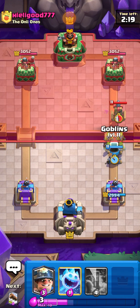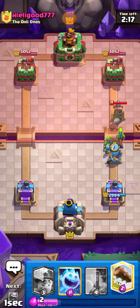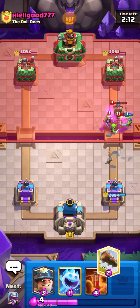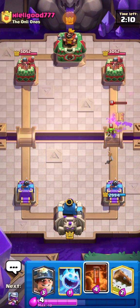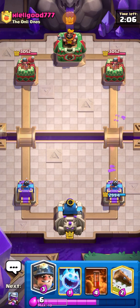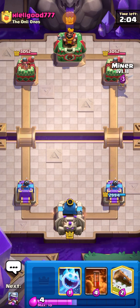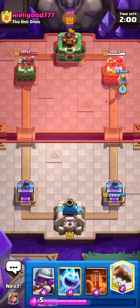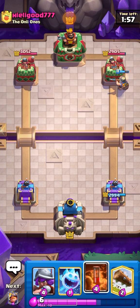Got so much value — going Dart Goblins here, hopefully killing that soon. He also goes in for Goblins — even better. We're definitely up quite a few Elixir. He doesn't have Goblins so going straight in with a Miner — that's how we do it. Getting some good damage here.